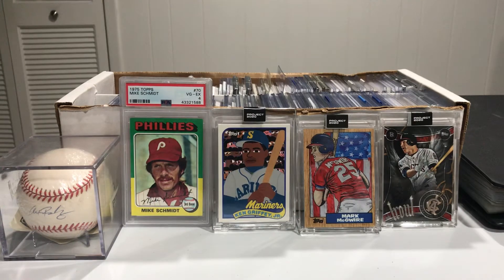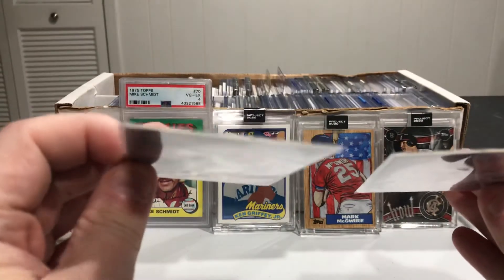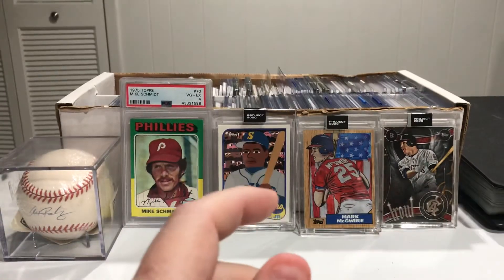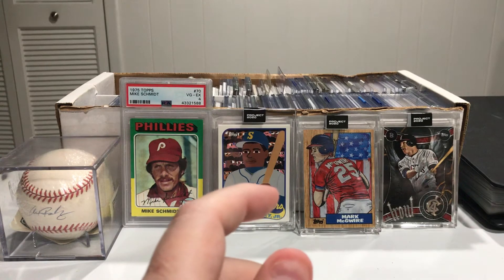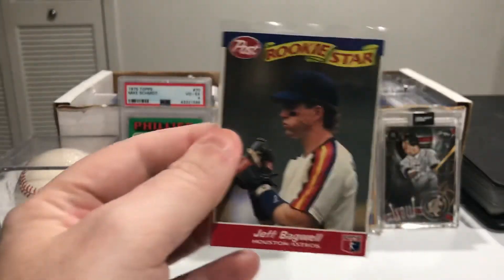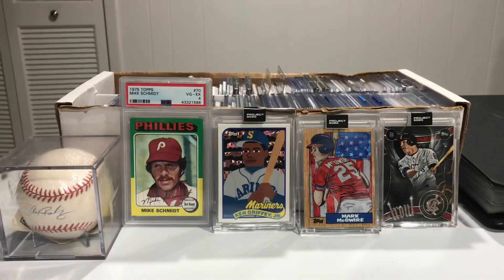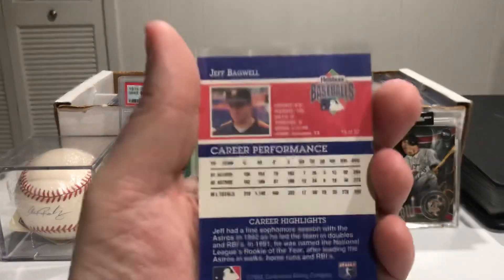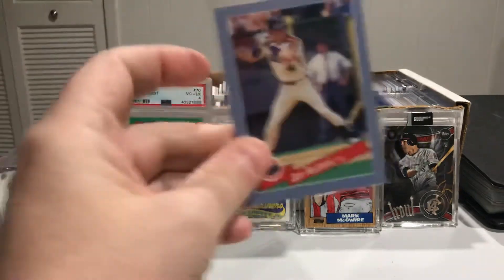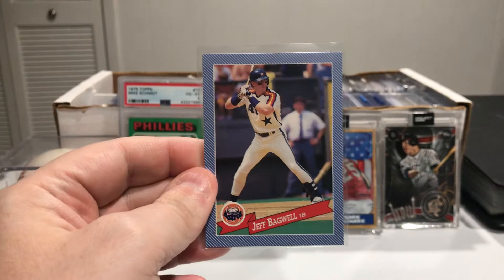We've got two of these 94 Flare — Flare were cool, those are thicker cards. They cost a little more back then, and if I remember they came in that little cardboard slide-out box. There's a Post Rookie Star Bagwell there. And then this is a Hostess card, which kind of looks like the Donruss 86 if I had to compare it to something.